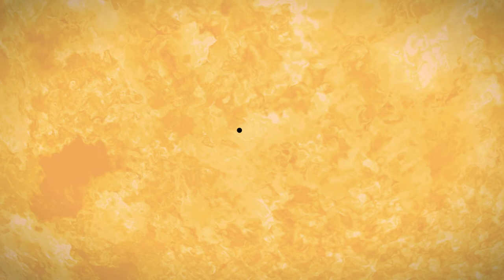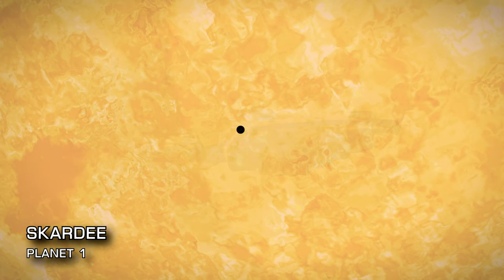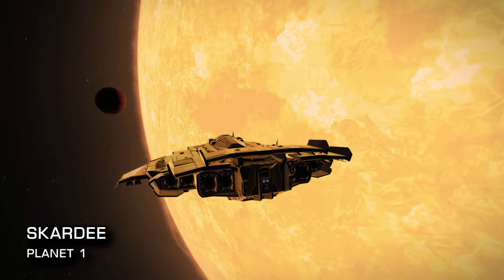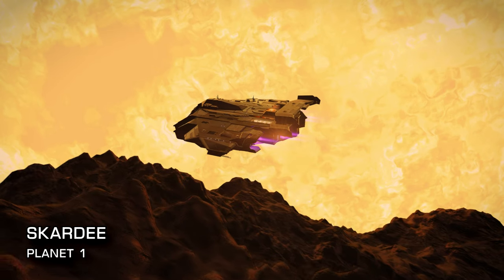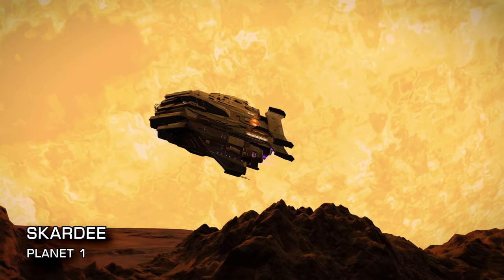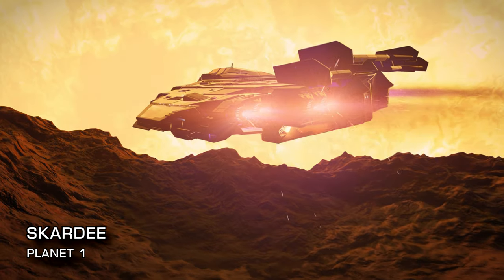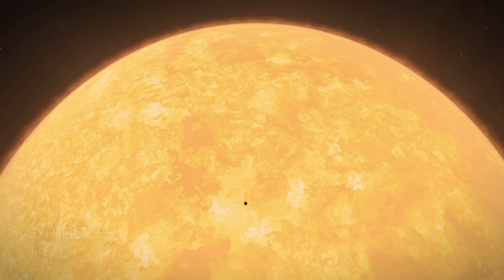Next up, the Skadi system at 89 lightyears from Sol. Whilst planet 4 in the Skadi system is an earth-like world, the real showstopper is the landable planet 1 at just 2.64 light seconds from the central star. Even the 3rd planet from Skadi is just 3.32 light seconds from the star. The views from the surface of any of the inner planets' daylight sides are just spectacular, but be warned — bring heatsinks. It's always summer on Skadi 1, 2 and 3.